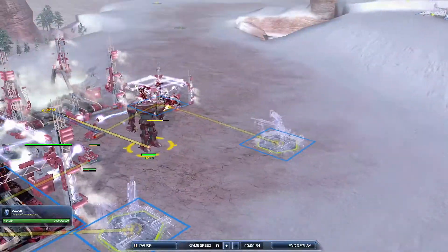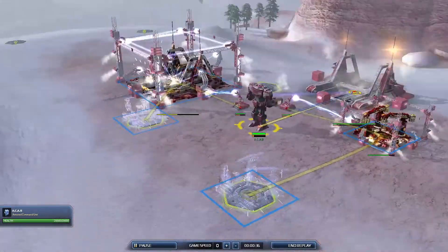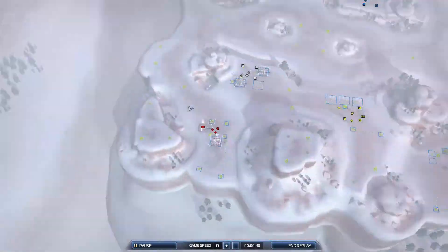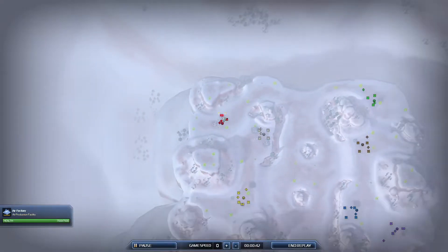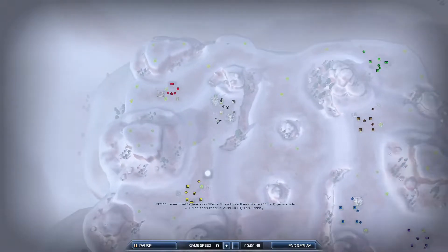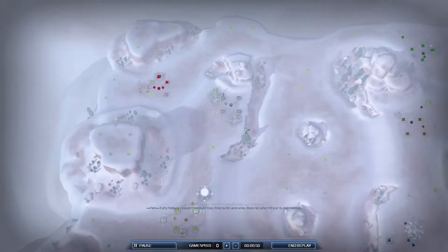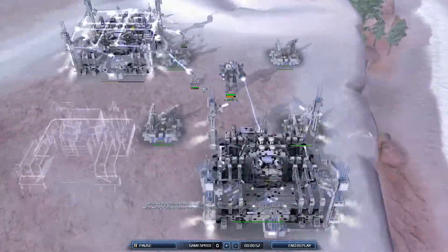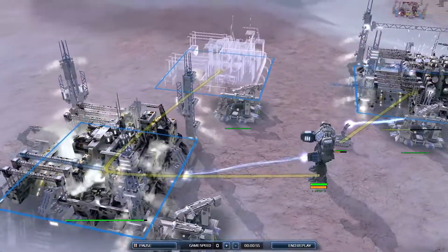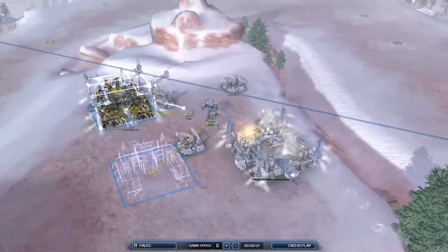We got ACAB spawning in as the red UEF commander, dropping down a double air factory opener — so I think the back players might be the air spot. This could be an air spot on this map; I've never really played it. Then we got Jarek spawning as the white UEF commander, dropping down a triple land factory opener.